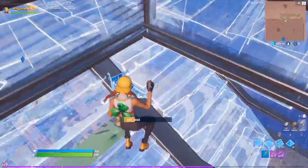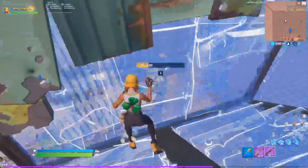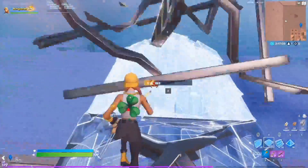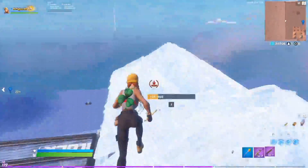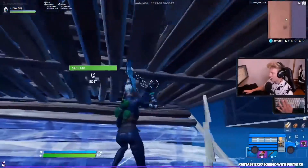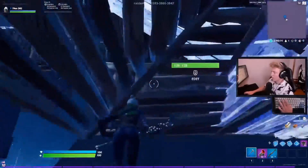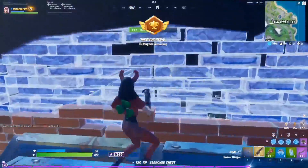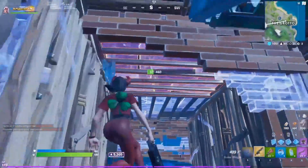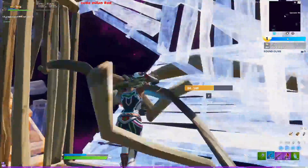Practicing difficult building sequences is a great way to improve, but it doesn't mean anything if you don't do them in a real game. Anyone can pull off a difficult high-ground retake in a low-pressure environment like a blank creative map by yourself. But it's another thing to do them in-game against another player when you're under pressure and risk dying. Being an expert at building and editing in an aim trainer or creative map will only get you so far — you've got to learn to play against real opponents.